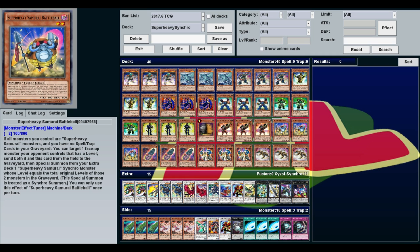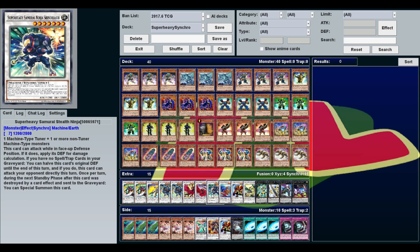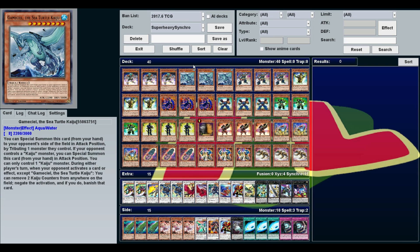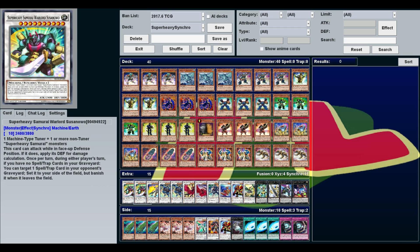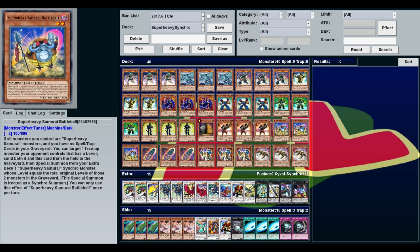The more important effect with Battle Ball is: if all the monsters you control are Super Heavy Samurais and you have no spell traps in the graveyard, you can target a face-up monster your opponent controls that has a level, send both it and this card to the graveyard, and Special Summon from your extra deck a Super Heavy Samurai Synchro with levels equal to it — but only once per turn. This lets you Synchro Summon using your opponent's monsters, which is why we're playing so many varieties. Normally making a level 7 or 8 on your own isn't easy, but if your opponent has a level 5 or 6, you can use it with Battle Ball. More importantly, that's why we're playing the Kaiju — it's level 8, so you can use it and Battle Ball to make Susanoa. Tribute it over your opponent's monster, and suddenly you've got a monster on their side of the field you can use for Battle Ball.